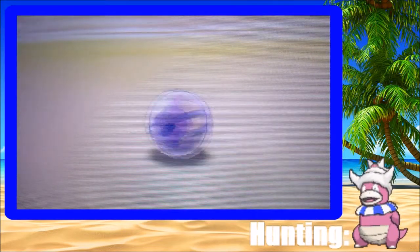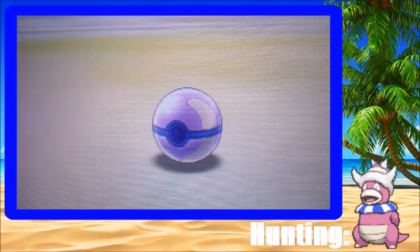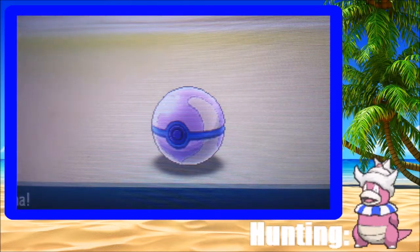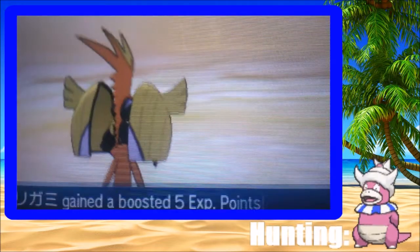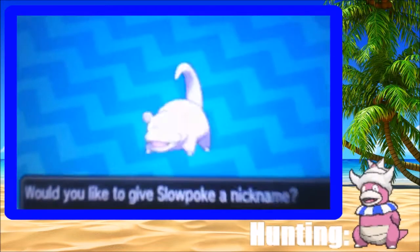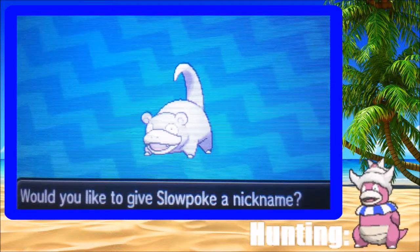That matches the colors really well — it's yellow, blue, and pink. That's, like, perfect. All right, sweet. And we caught it first try. First ball. Nice. Whew. There it is, our shiny Slowpoke.